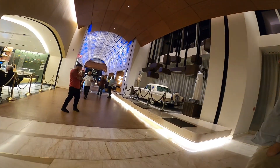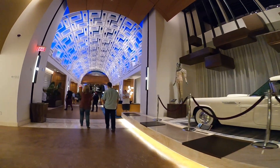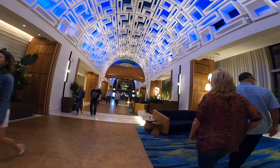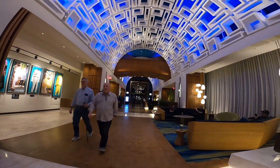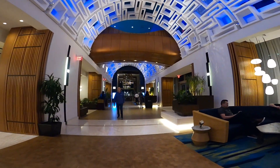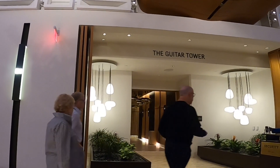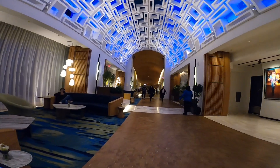Right over here you can find two waiting areas where you can meet your party — this is the first one and there is another one right over here. Next, to my right, you can find access to the Oasis and the swimming pool area. To my left there is the Guitar Tower, which is the second tower of the hotel.